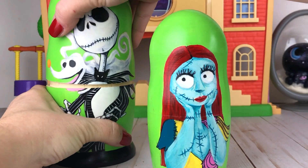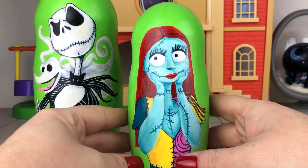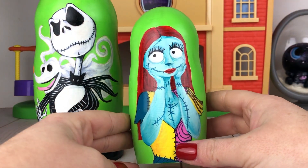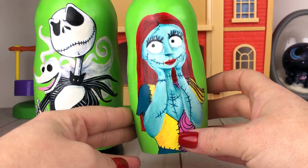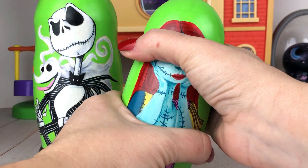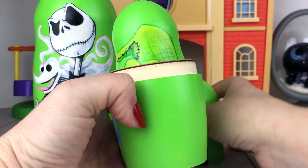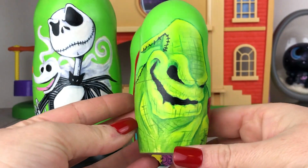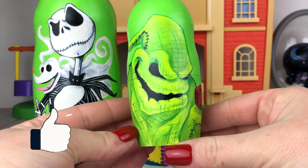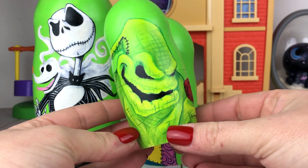Let's put Jack back together, and who's this? This is Sally. There's something else inside — oh, I see something. It's Oogie Boogie! Do you know if Oogie Boogie is a good guy or a bad guy? Like this video if you think that he's a bad guy.